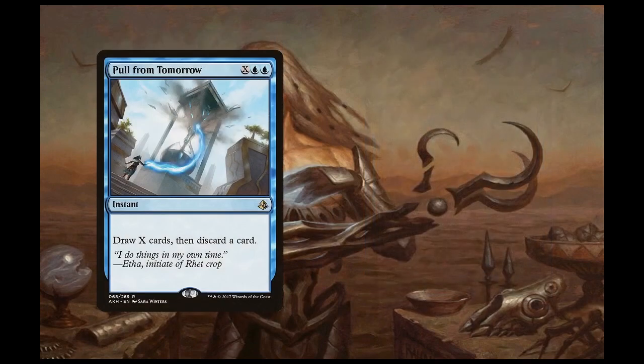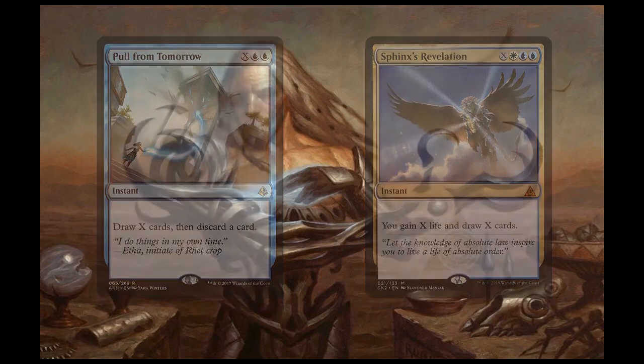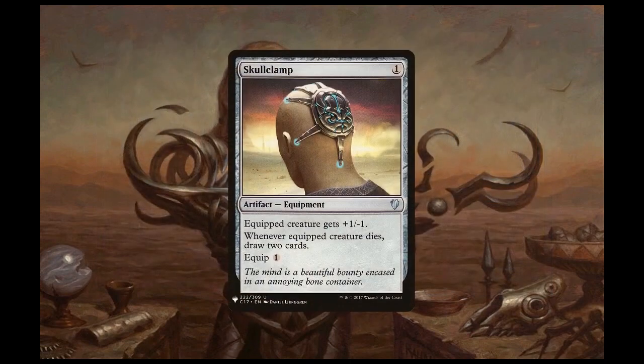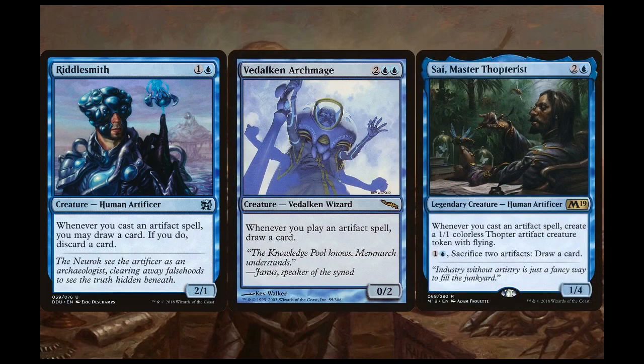Pull from Tomorrow and Sphinx's Revelation may just be used for drawing X cards at instant speed, but Sphinx's Revelation can also give you X life, which can then power Aetherflux Reservoir to potentially take out an opponent. We can also draw a ton of cards if we have value engines set up thanks to Skullclamp — equipping this to a one-toughness token has us drawing two cards each time, and every creature token in the deck is a 1/1. We can also draw into our deck with Riddlesmith, Vedalken Archmage, and Sai, Master Thopterist. Every time we cast an artifact, we draw a card off Riddlesmith and Vedalken Archmage. Sai creates a Thopter when we cast an artifact spell and lets us pay two and sacrifice two artifacts to draw a card.